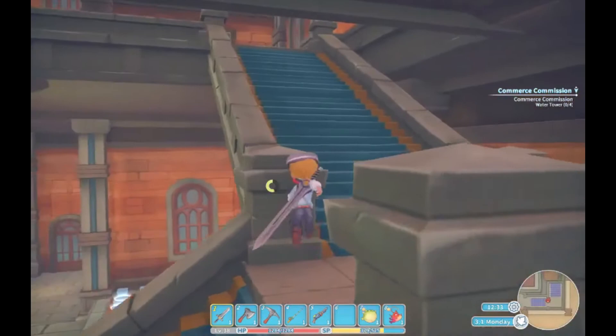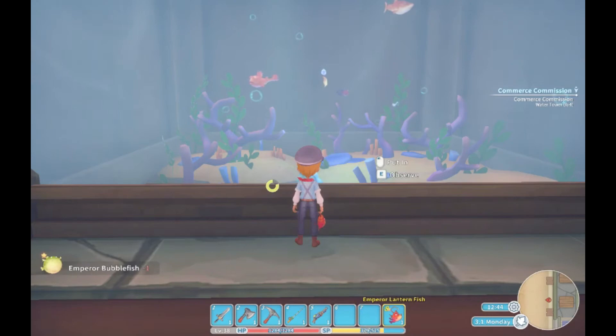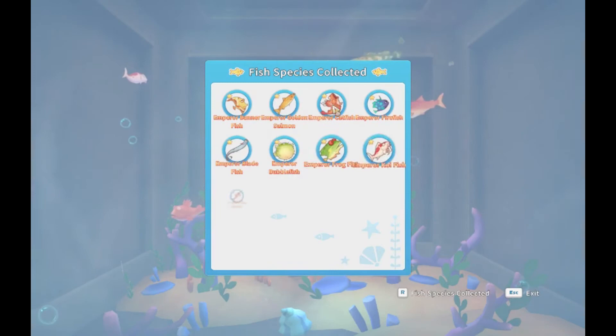And that is it! You have successfully caught all of the emperor fish. Now all you need to do is head over to the museum, go to the second floor, walk up to the fish tank, and just donate them into the tank. Thankfully, they have a little list that lets you know which ones you haven't donated and which ones you have, so once that list is complete, you can wait for your master fishing rod.